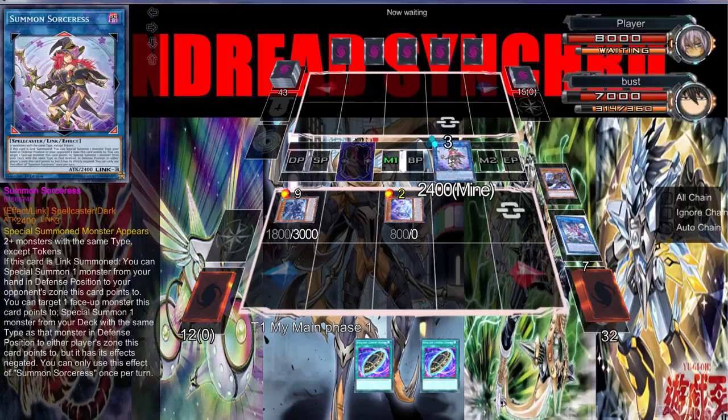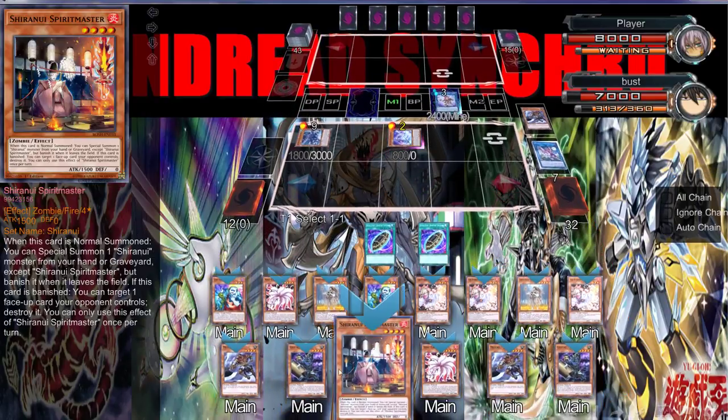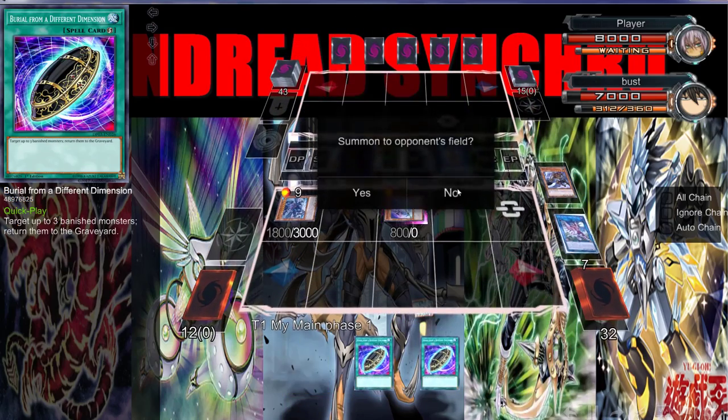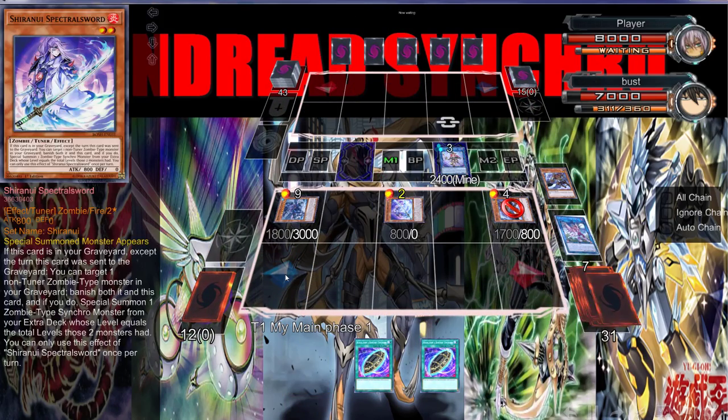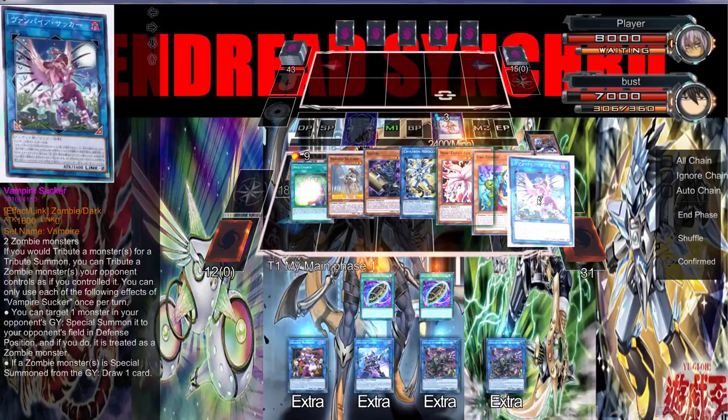We're going to use Summon Sorceress to get us another Mizuki out of the deck. I definitely should be playing Goblin Zombie in this build. Then we can take all four of these and go into a Skull Deet.